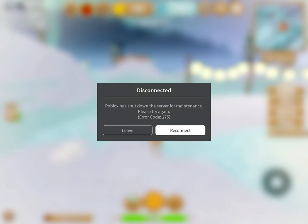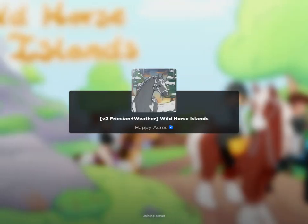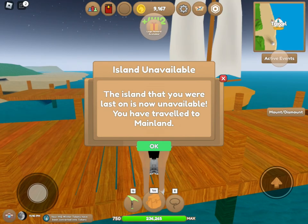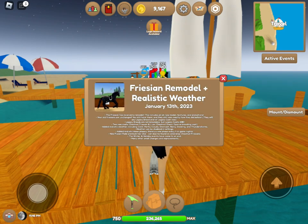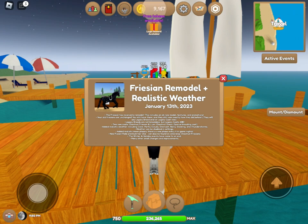It looks like I'm already disconnected, so I'm going to log back in to Wild Horse Islands now. It says island unavailable, of course because the island I was just on was Winter Resort Island. The Frisian remodel — I'm going to take a screenshot of this to remember everything. Let's read about the update.